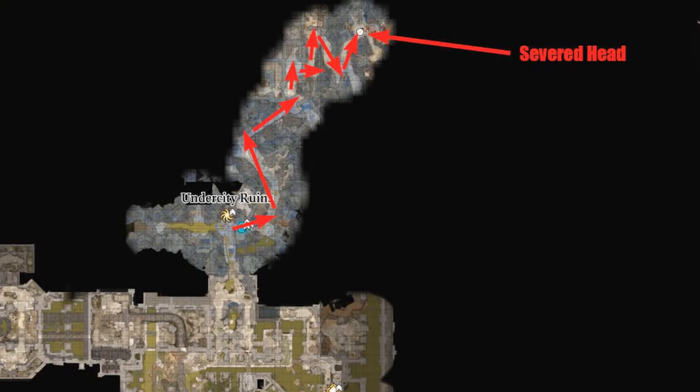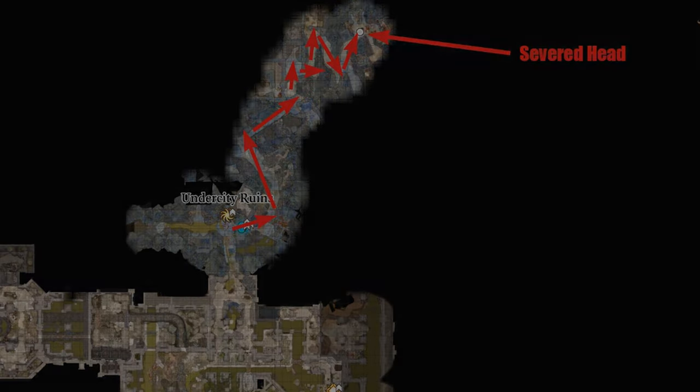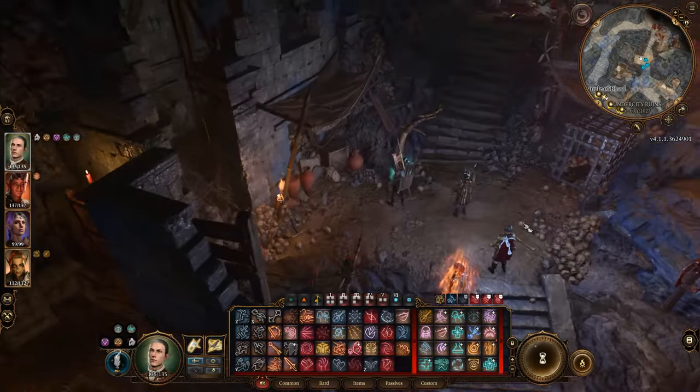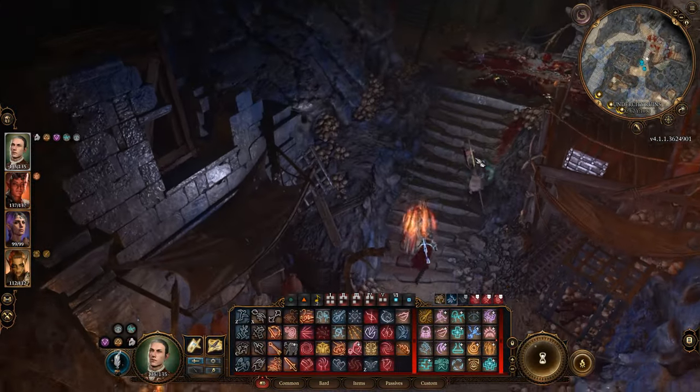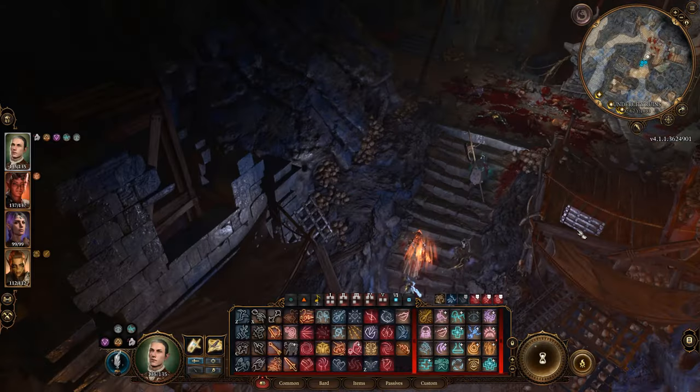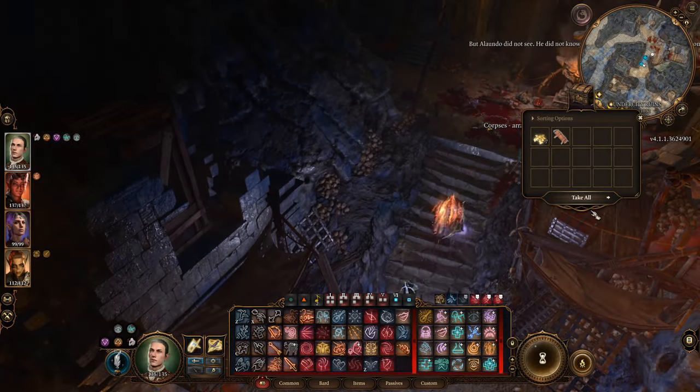Dribble's severed head can be found at the Undercity Ruins. After defeating Gislev, on your way to the Temple of Pal, you'll find another murder scene, spotting several dead bodies with Wilting Alyx being the prominent one. If you interact with his corpse, you can get Dribble's severed head.